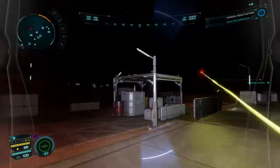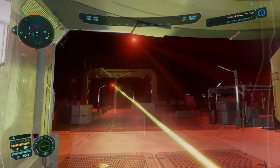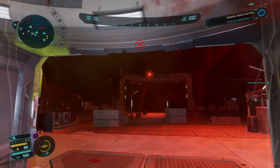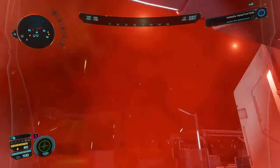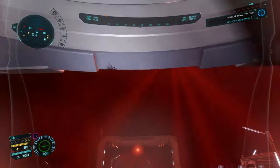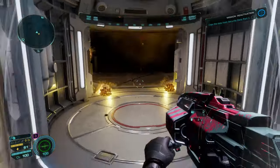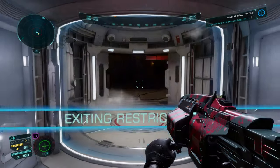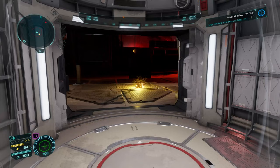They have two attacks. Their primary attack is a laser which will deplete your shield quickly but does less damage to your suit. They won't fire the laser unless they can see you. The other attack is a grenade style attack. They'll attempt to use this even if they cannot see you. It is easy to avoid but if you do get hit by it then it will do a lot of damage. It has a small radius though so you should be alright as long as you watch out for it and move away.